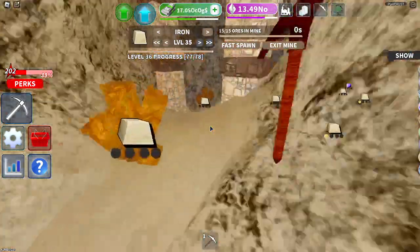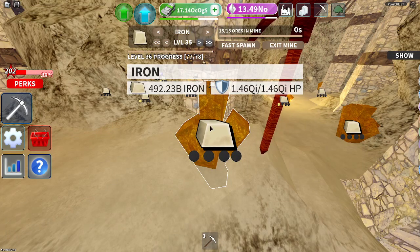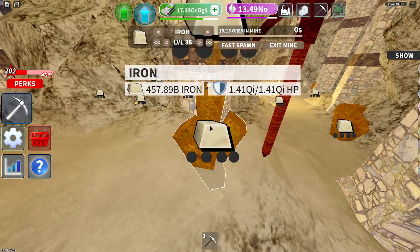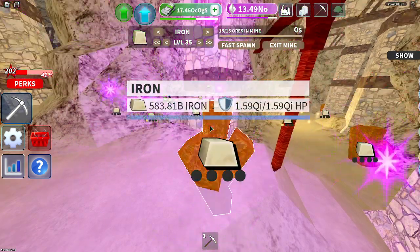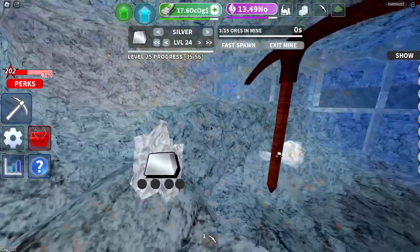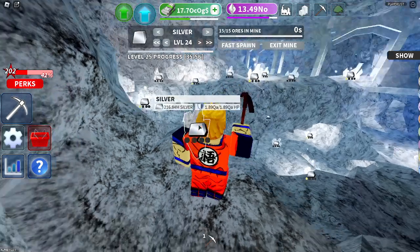I do not know if that's cheating, so use it at your own risk. You just pick one, press start on the auto clicker, and it will just mine ores for you. Let's test it at silver — make the mine full.